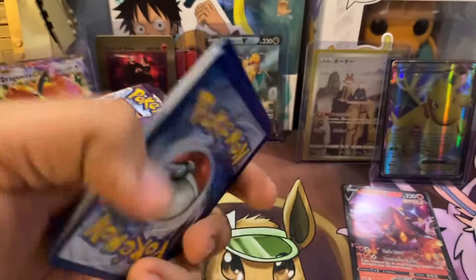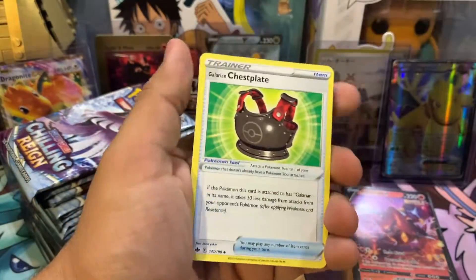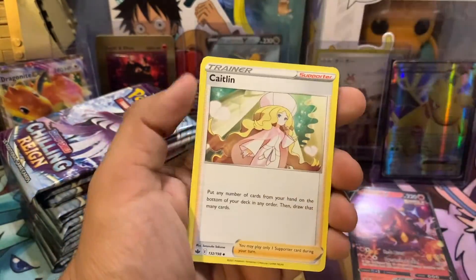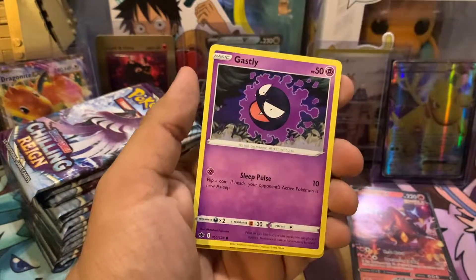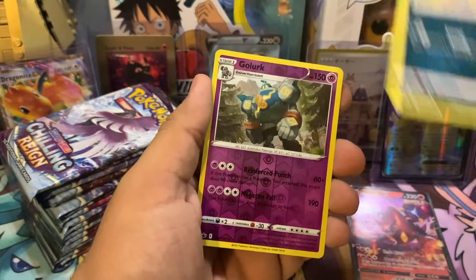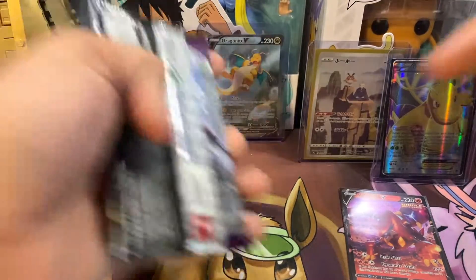It's going to be our second pack. We've got Fire Energy — hopefully this pack will be a fire one. Katelyn, Kakuna Matata, Sworlix, Sneasel, Snover, Gastly, Koffing, Golurk, and Gallade. All right, we're going for the next pack.